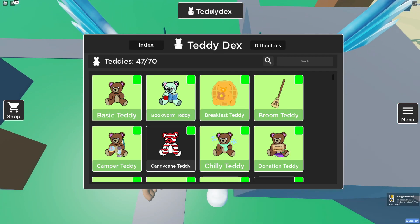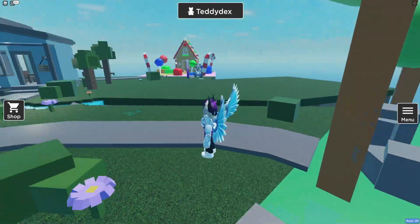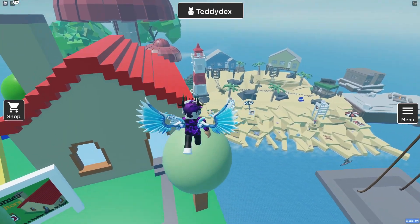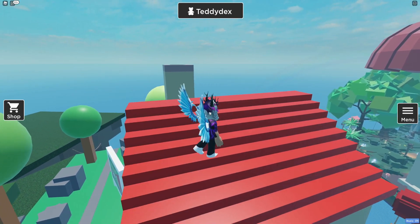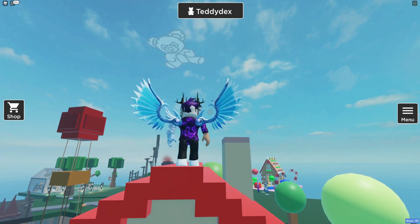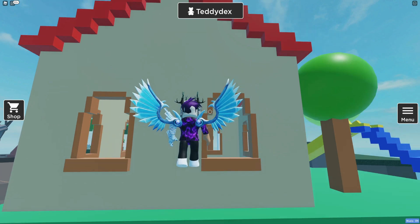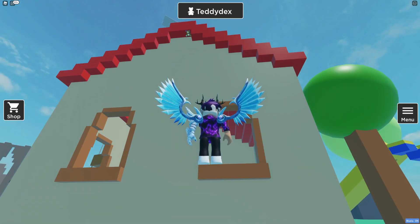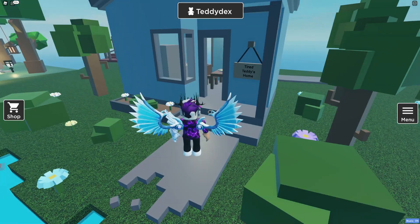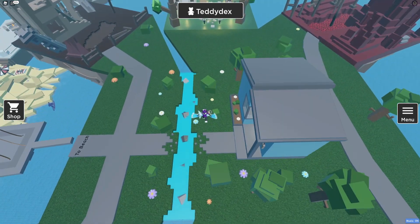We've nearly done — follow me. Jump on top of this and then over here. After that you'll find another teddy just underneath here — one of these that I can't get to save my life, but jump off and around to get that one. Follow me for the next one.